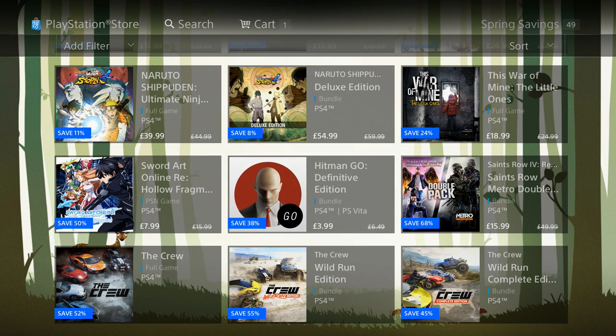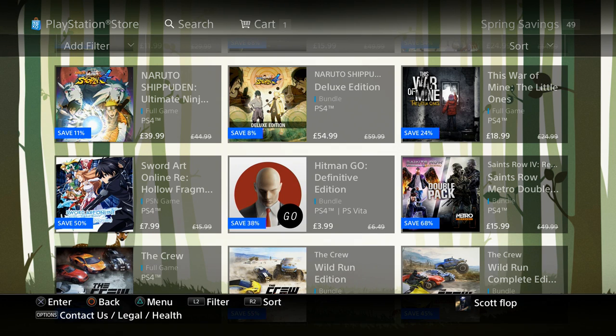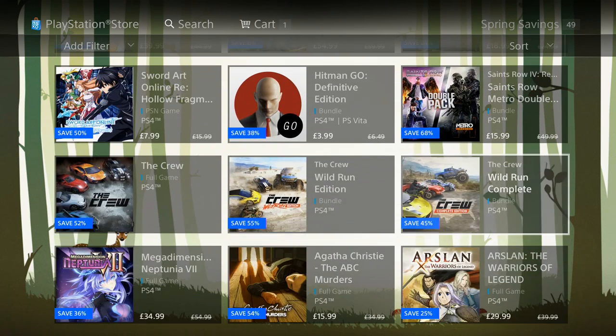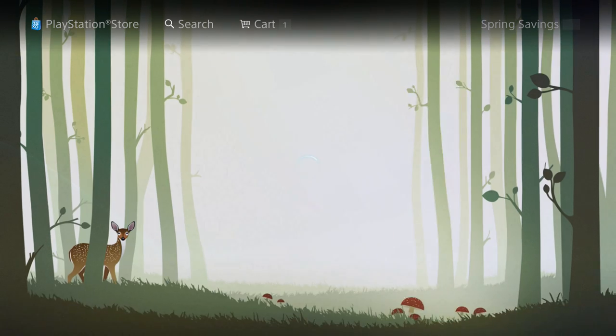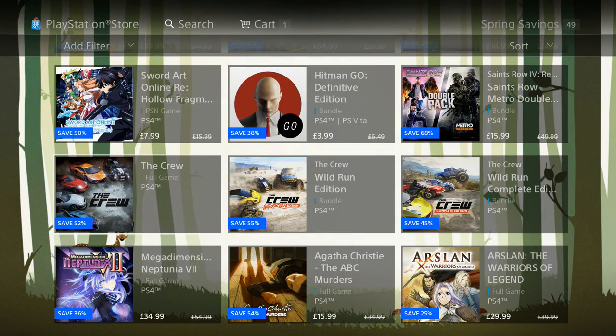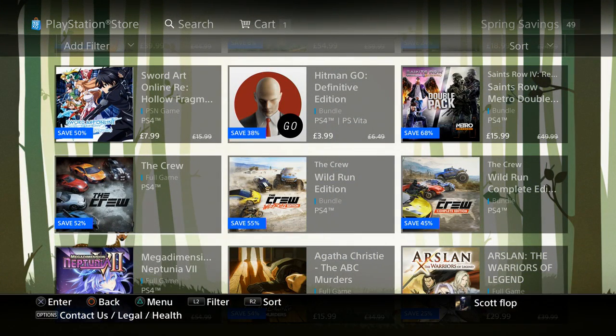Hitman Go Definitive Edition — this is a bundle for PlayStation 4 and Vita — is $3.99. We got a double pack: Saints Row and Metro for $15.99. The Crew wasn't displaying the price so I clicked on it — thanks Sony — and it's $11.99 for that. Keep in mind The Crew is a multiplayer game and there aren't too many people playing online.